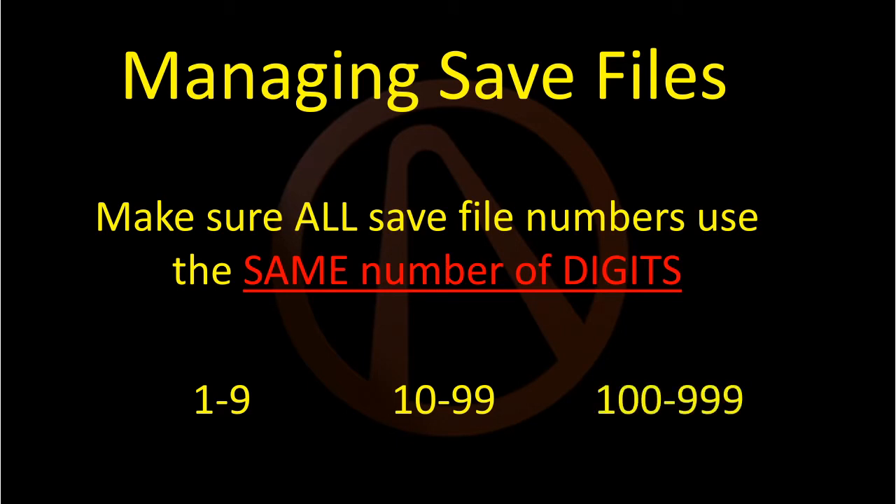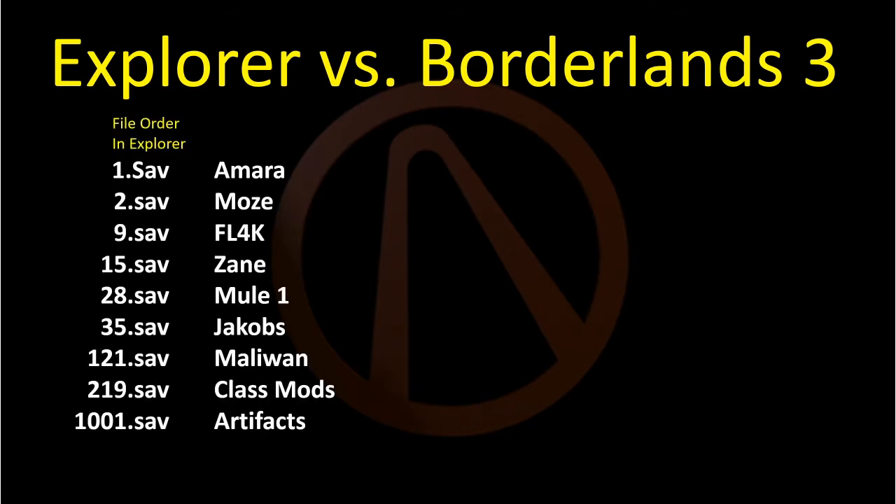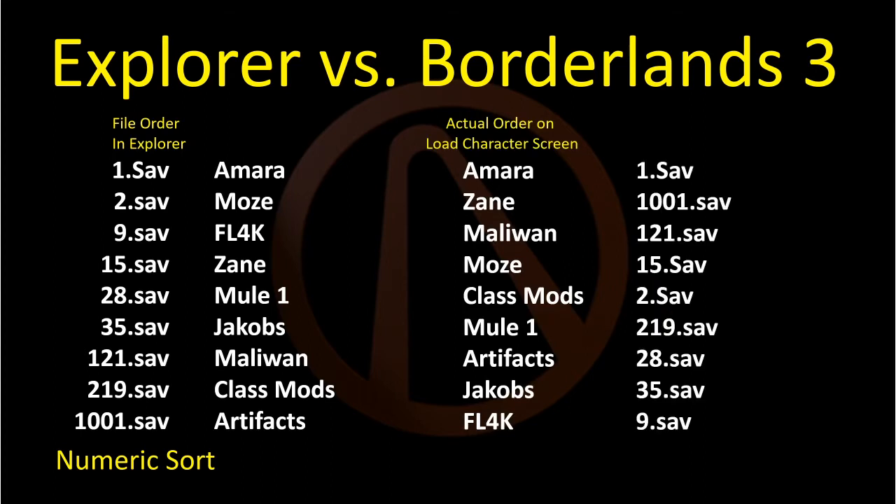Why? Well, if you already have more than 9 characters, you will quickly find out that the order of numbered files in the save file folder do not always match up with the load character screen. This is because of the way the game sorts these files, which is different from the way they are sorted in Windows Explorer. On the left are save file names in Explorer and the actual corresponding character names. Explorer sorts these files in simple numerical order from lowest to highest. The game, however, does not do this. If you call up the load character screen, this example will look like this.